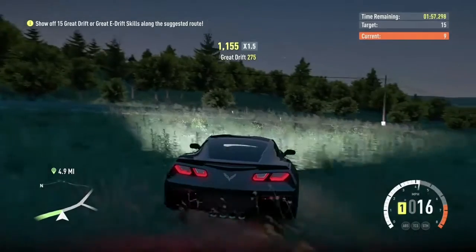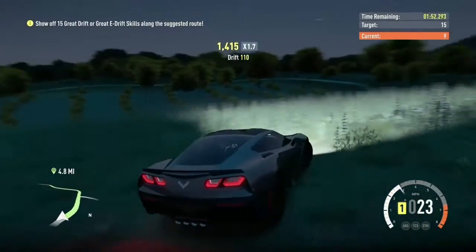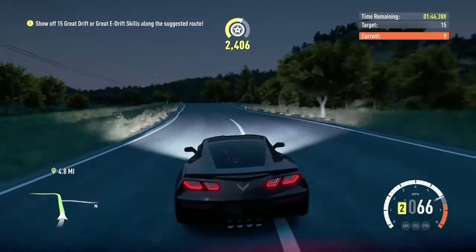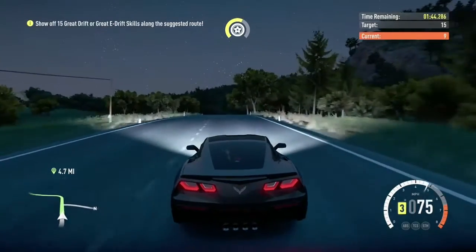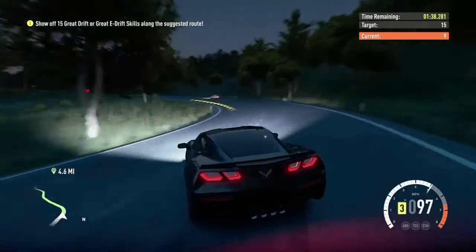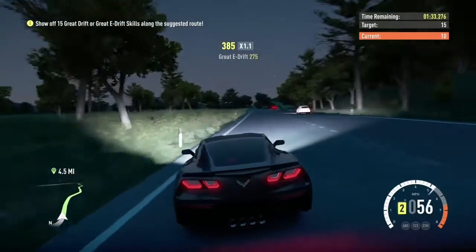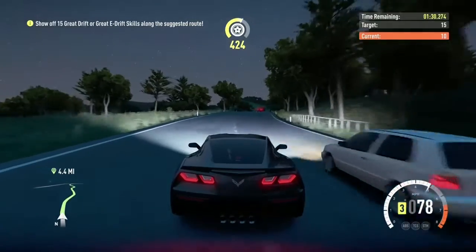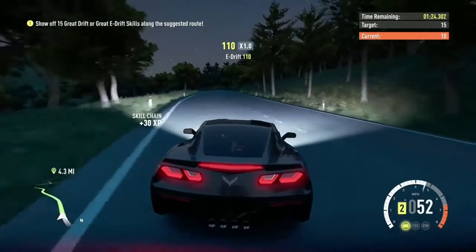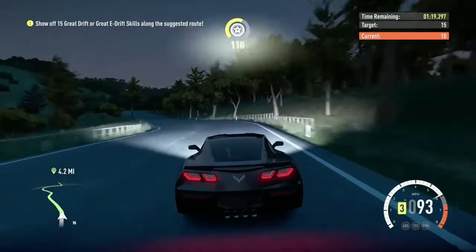I don't know what I was doing there but at least I got the great drift. One tip: you want to be using your e-brake. I found it a lot easier to use the e-brake plus braking and kind of going left and right with the steering wheel or the left stick, because then you're better off getting the actual drift and keeping it longer.